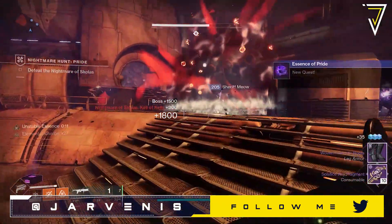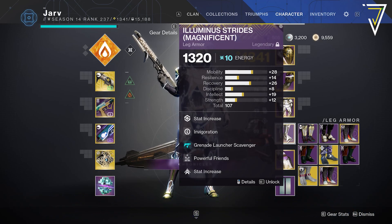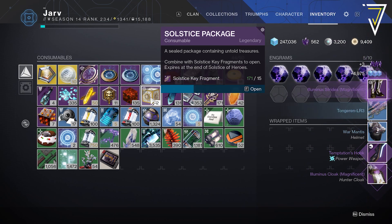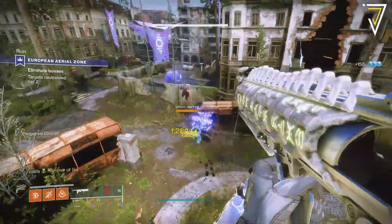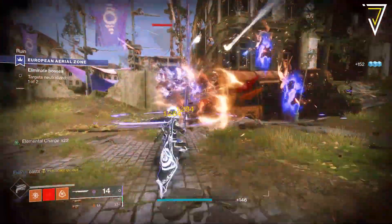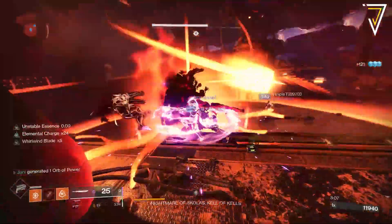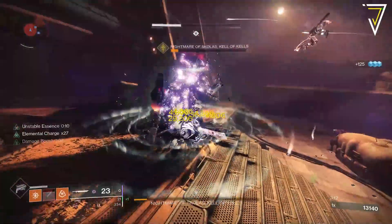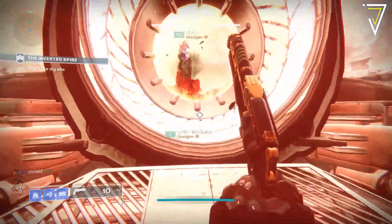In summary, the route to high stat armor: first unlock the magnificent armor sets from the Solstice of Heroes across all three characters to unlock the tier two solstice package upgrade. Then run the EAZ to farm solstice packages, and if you run out of key fragments, jump into nightmare hunts to obtain more. Once you've run out of packages, jump back into the EAZ and rinse and repeat until you get the armor you desire.